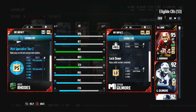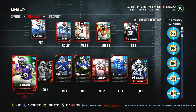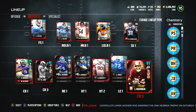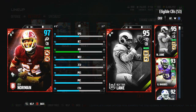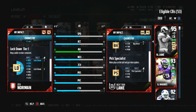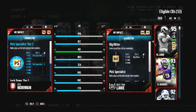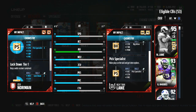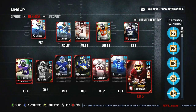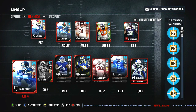If your guy gets jammed at the line badly, you can pretty much just remove him from the play. Both of those guys have 96 press on the outside. Then we got Blount. And then we got Norman, who's a 97 overall because of all the chems and boosts — he goes up to 91 speed. He does get all of the boosts, but his chemistries are not fully added since he's not starting. But he does receive tier one and tier two of pick specialist. That's what we decided to do on defense.